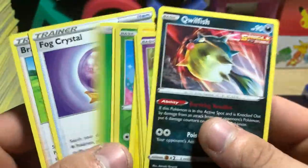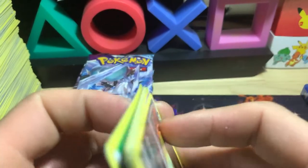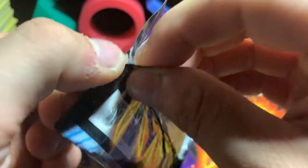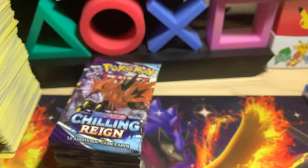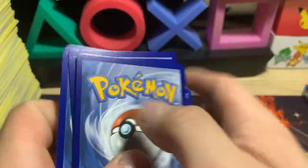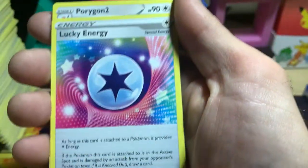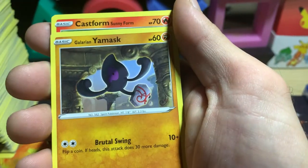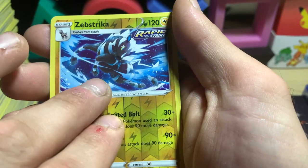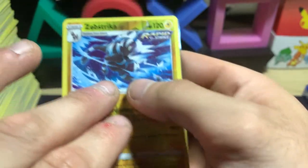Another green code — we got Walrein and Swee for the reverse. After that last box I'm actually not even enjoying this set right now, so I probably should take a break rather than getting frustrated. Open some stuff in a couple of days. We got lightning energy, lucky energy, Castform, Lairon, Ledyba, Golett, Zebstrika — oh, we got a full art trainer!